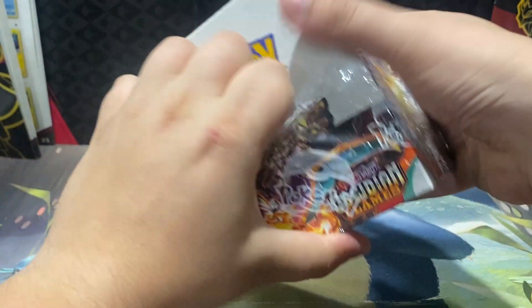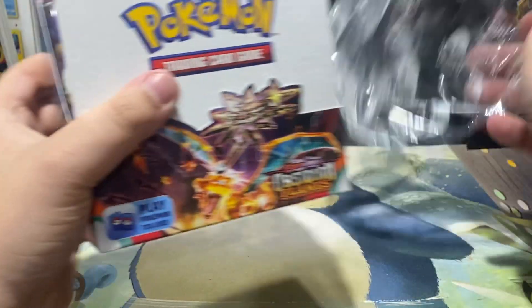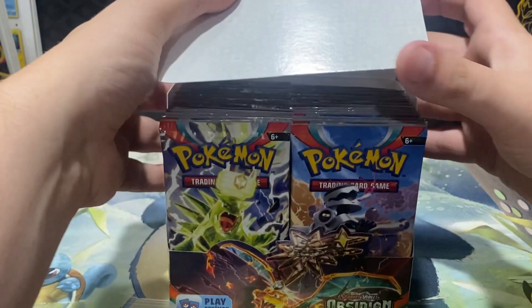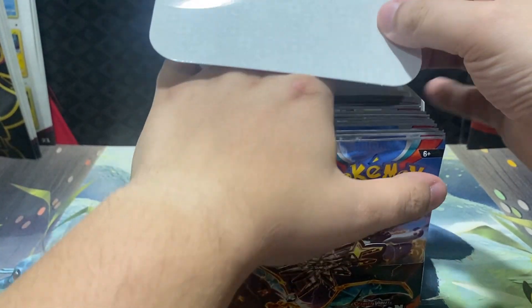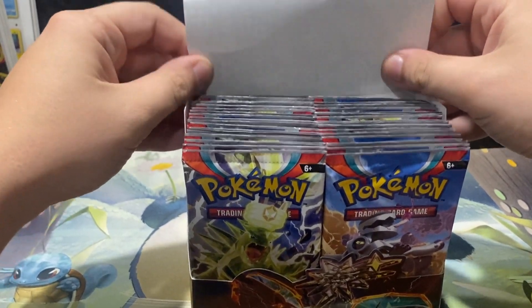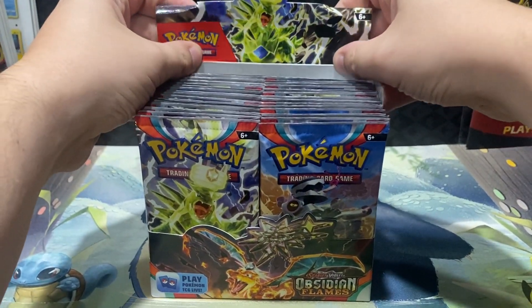We're looking for, of course, all of the brand new Charizards. There's a couple Charizards that are well over 1 in 200 packs, so of course that is the Charizard we're looking for. If you guys missed our last opening of Obsidian Flames where we opened up two ETBs, check out the playlist down below.